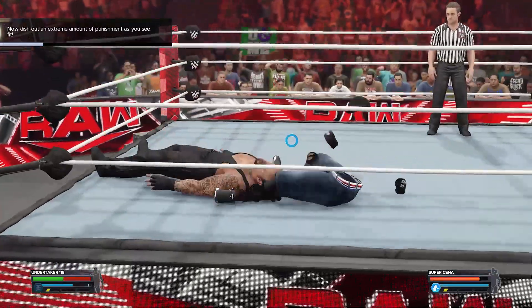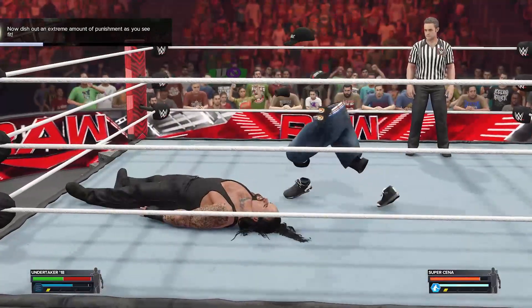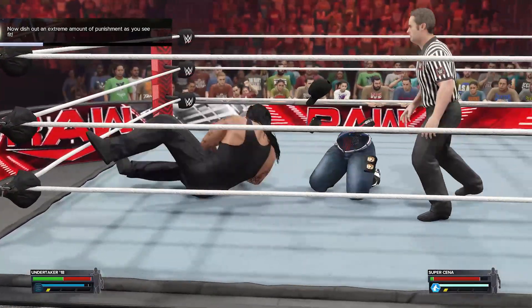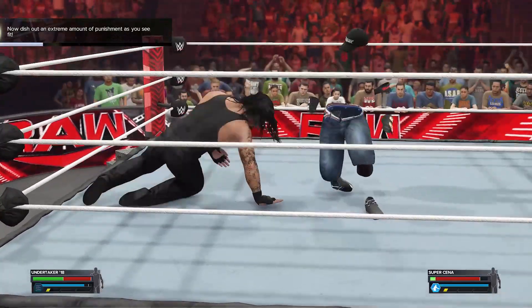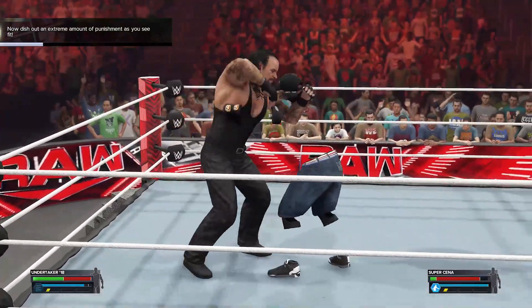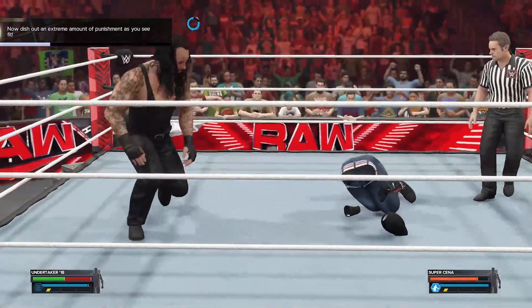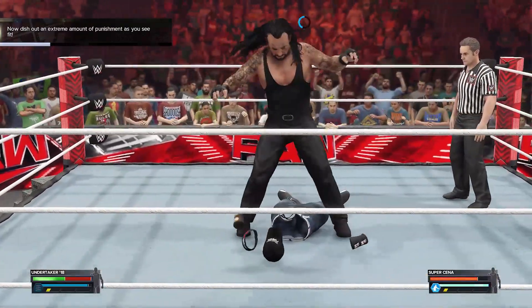Whenever you get Cena stunned, use the opportunity to just spam light attack to damage him quickly and build up your signature, as while he's stunned he can't reverse. Also, mix up your moves so he can't second-guess you and reverse you — if you do the same move over and over again, he will easily reverse you.